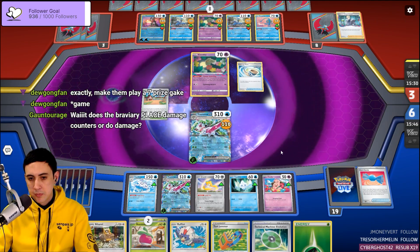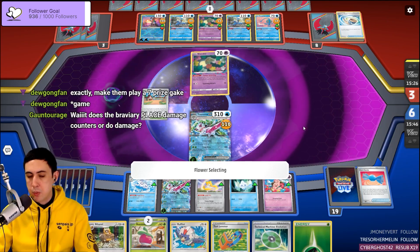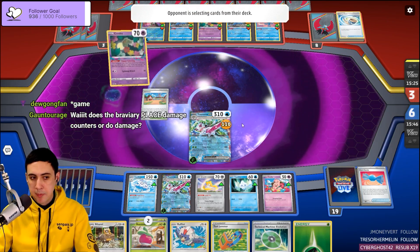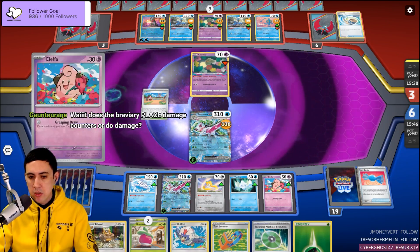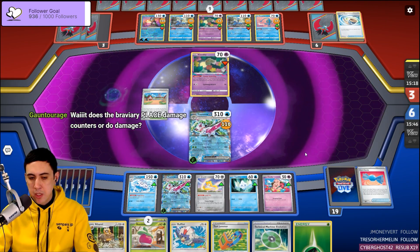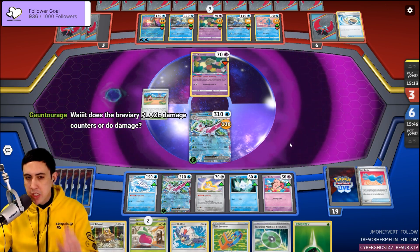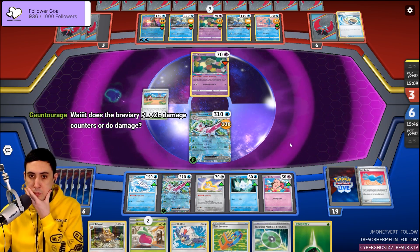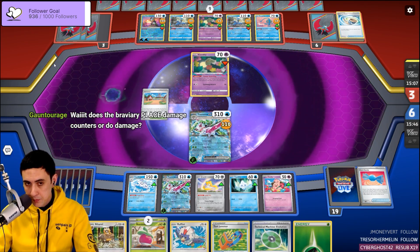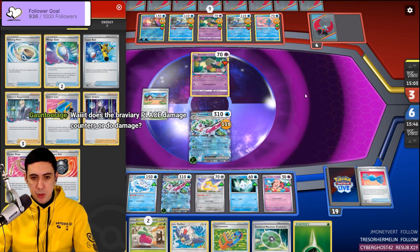They're prepping for it. That's fine — we're not going to win until we take six prizes anyway. We just wait for the Greninja to knock out the Cleffa and be like, alright, what's up? But then it starts getting really scary because they've only got one prize left to take at that point.